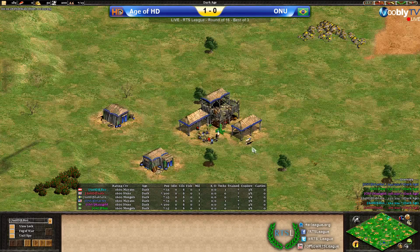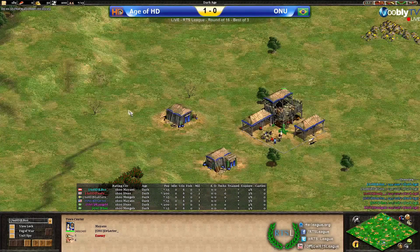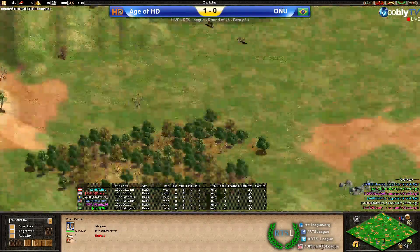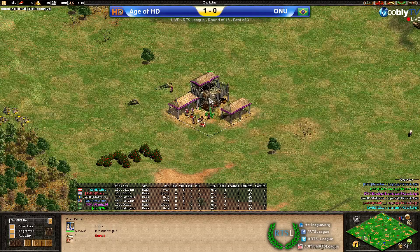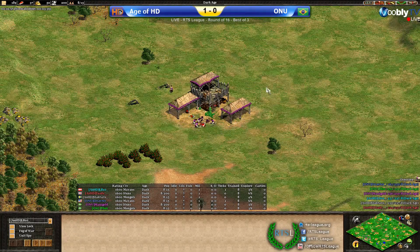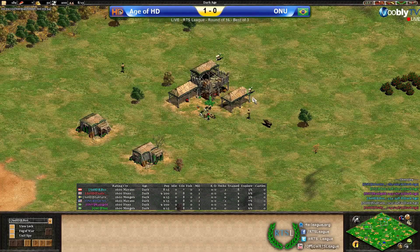On the opposite side of the map, facing Toadie in the bottom flank, we have Dr. Lecter as the Blue Mayans player — pretty good to have Mayans on flank if he's planning to actually participate in the game. In the pocket position, we have Manigold as Huns pocket in purple. And in the top flank, we have Mongols played by Thor in green. So what do you think of the civ positions, Doctor?